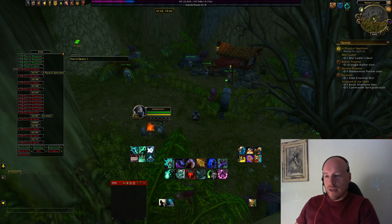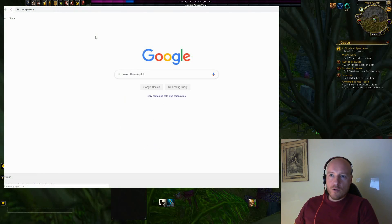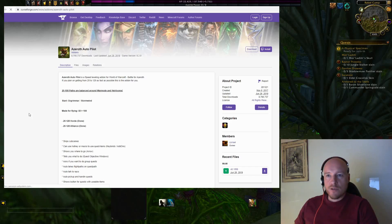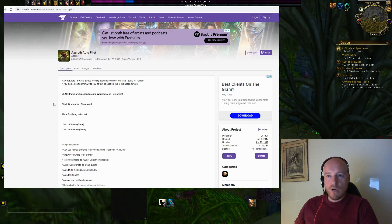You get the Azeroth Autopilot add-on from CurseForge. Just go to Google, search for Azeroth Autopilot, and the first couple of links shown should be the CurseForge WoW add-ons page, which brings you right to the Azeroth Autopilot listing.